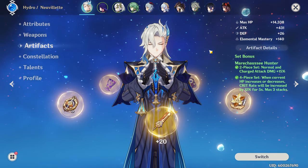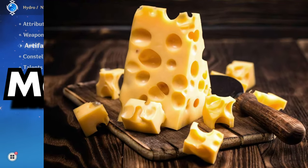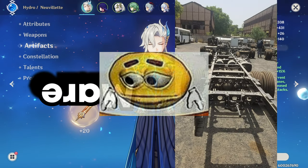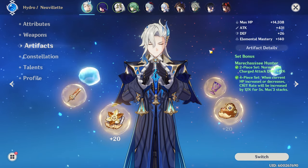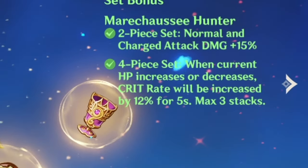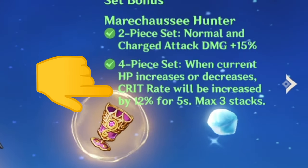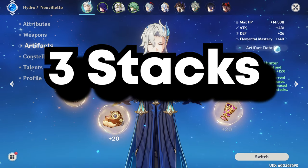Next up is his Artifacts. Now, out of any set, go ahead and get Marachezi — I'm just going to call it Mara Cheese. Get a 4-piece of this, as it's going to help you with the crit rate, because every time you use a charge attack you are always going to be losing HP. You get a 12% crit rate buff for literally doing nothing — three stacks, by the way.